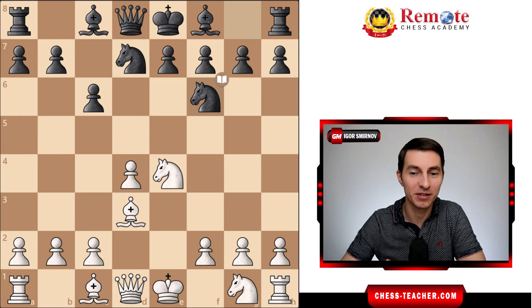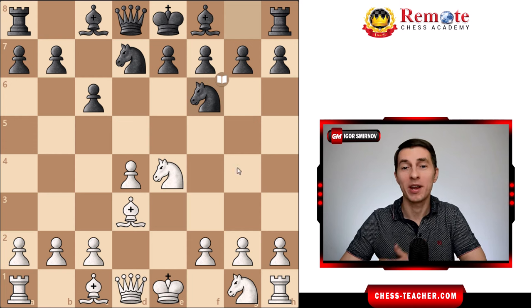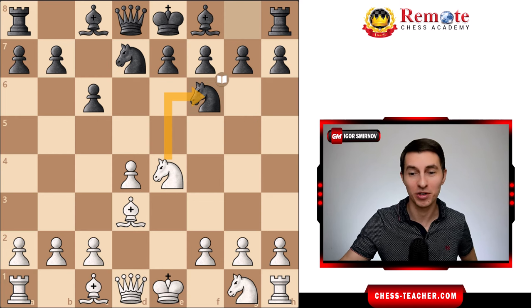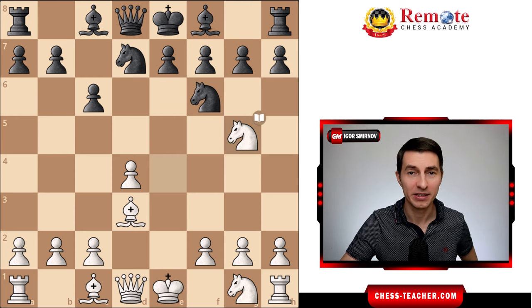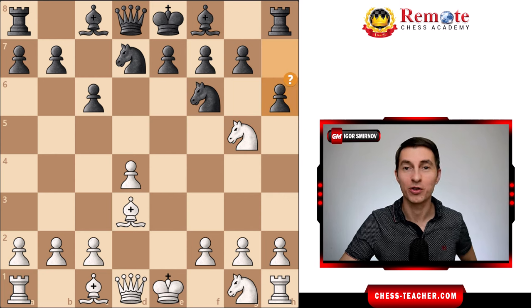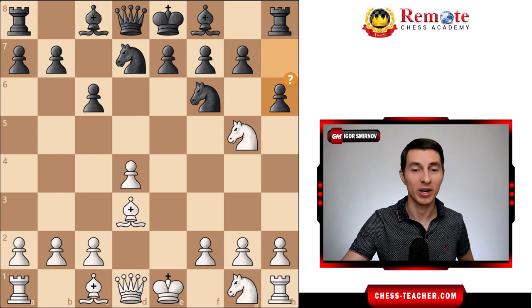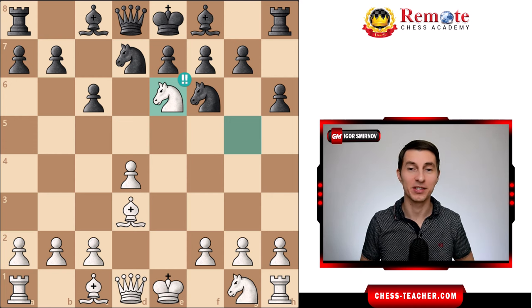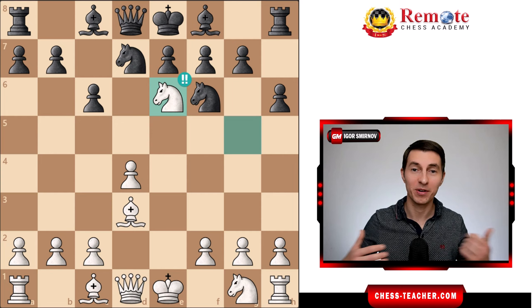So far, so good. In this position, many would be tempted to trade off knights on f6. Instead, Tal plays a more interesting move: knight to g5. Stockfish is not impressed — says it's just a book move, nothing to talk about. Pawn to h6 is a very natural-looking move, and yet it's already quite a big error because white can go forward with knight to e6.